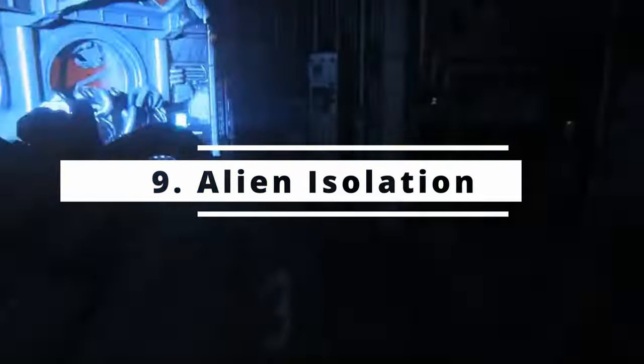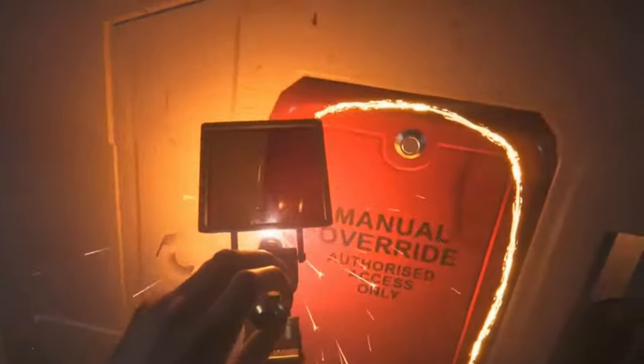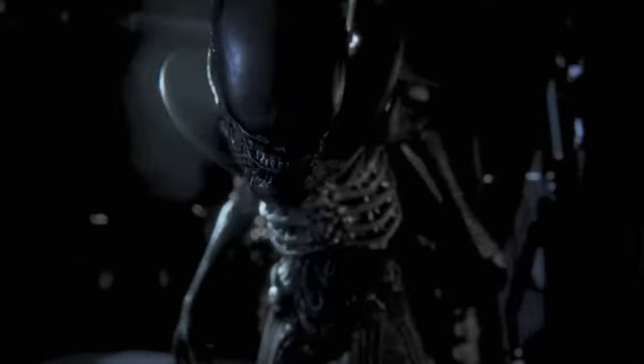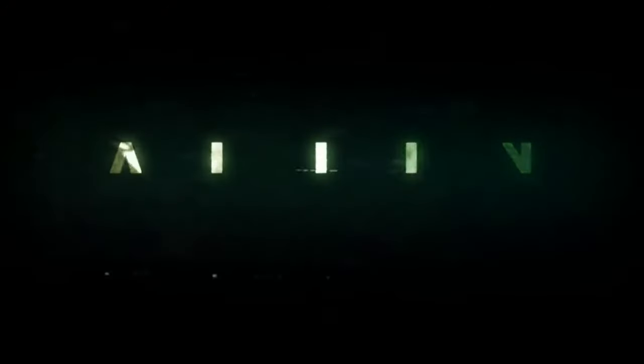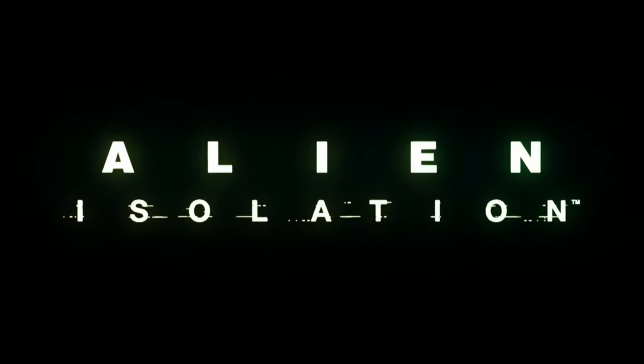At number 9, Alien Isolation. Imagine being hunted by a xenomorph in space. Alien Isolation puts you in the shoes of Ripley's daughter as she sneaks through the corridors of a space station, all while that iconic xenomorph stalks you. This game captures the essence of any Alien movie perfectly — suspense, terror, and a whole lot of hiding.